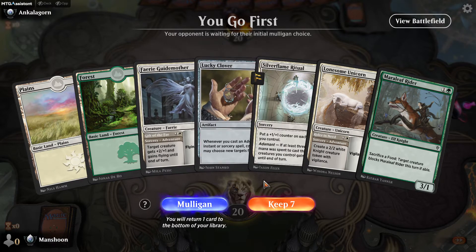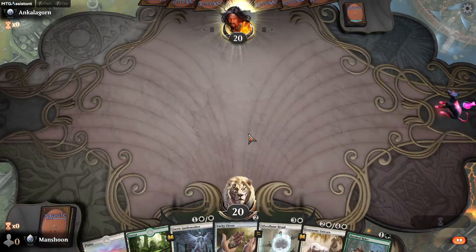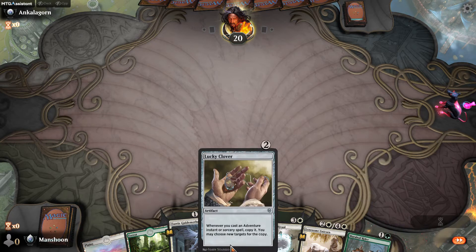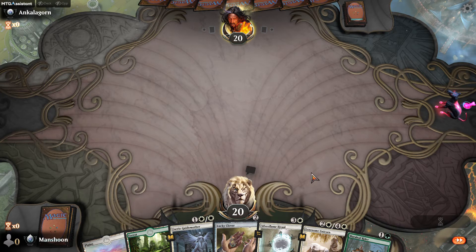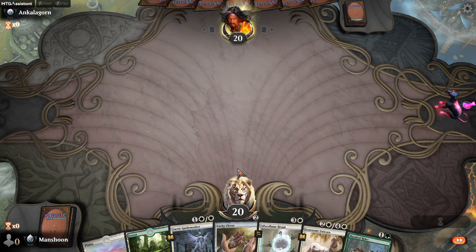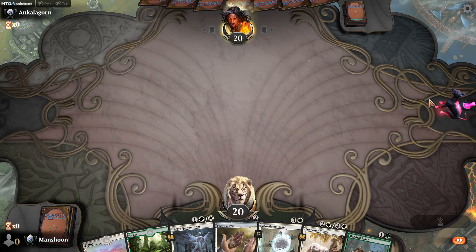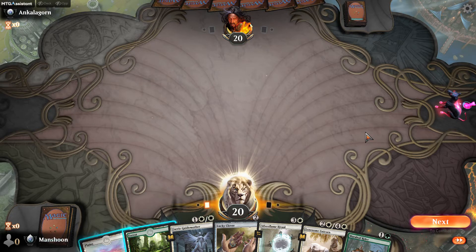I go first — wow, I'm on the draw as the aggressive deck. You hold the Fairy Guide Mother because giving this guy flying hits for seven off a Lucky Clover. Lonesome Chimera too. With a land this has an excellent curve out. Silver Flame Ritual is fine to pump up a Fairy Guide Mother. Opponent has mulliganed — three games in a row. We go white because we're predominantly white.